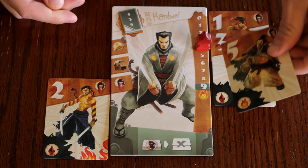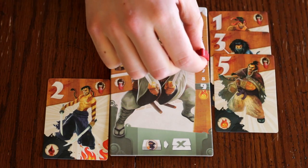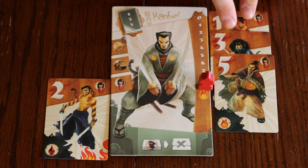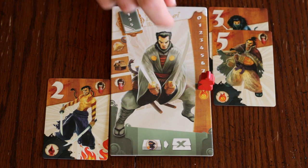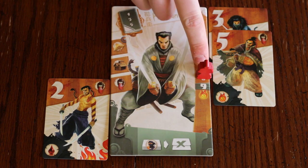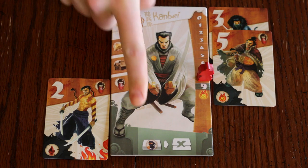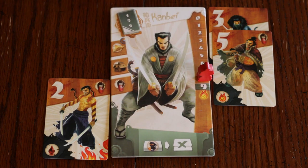If you manage to land your meeple exactly on the highest number of your battle track, you have activated your special kiai power. Remove the oldest card from beside your battle track and update your meeple accordingly so it still matches the sum of the cards beside it. You may also choose to immediately use your special kiai power, which is shown at the bottom of your samurai board.